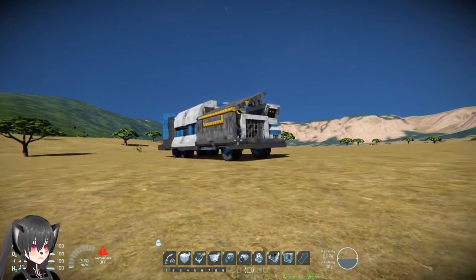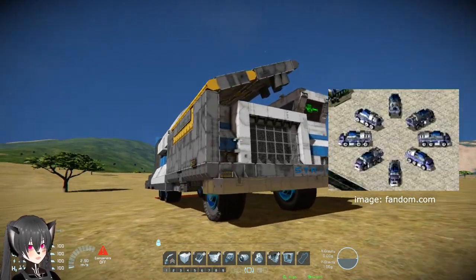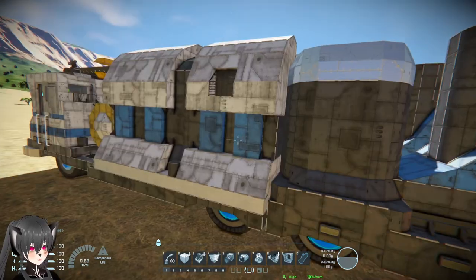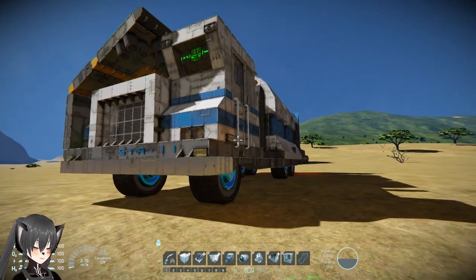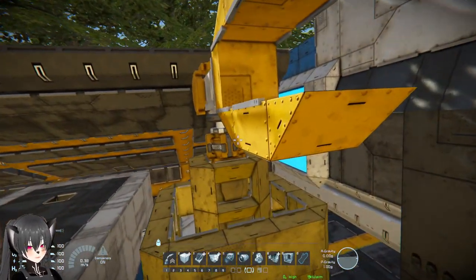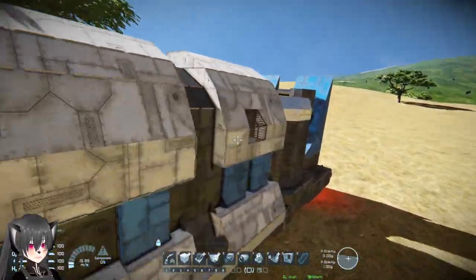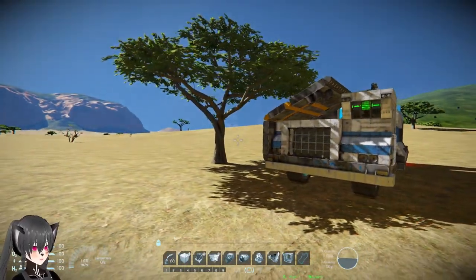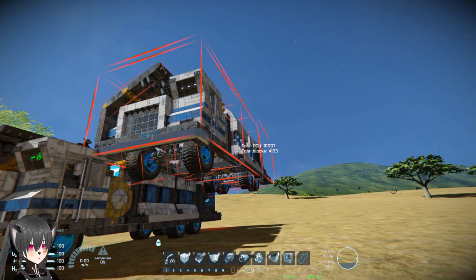I saw this on the workshop yesterday and I couldn't believe it - this is the Mobile Construction Vehicle from Command and Conquer Red Alert. Let's do a quick fly around. If you don't play Command and Conquer, basically the Mobile Construction Vehicle can switch from its vehicle form into a base. In terms of the design, there's a crane here - I think this is only decorative though, not a working crane. You can see this antenna here. The vehicle is made by Sirius L and it has 1007 PCU.